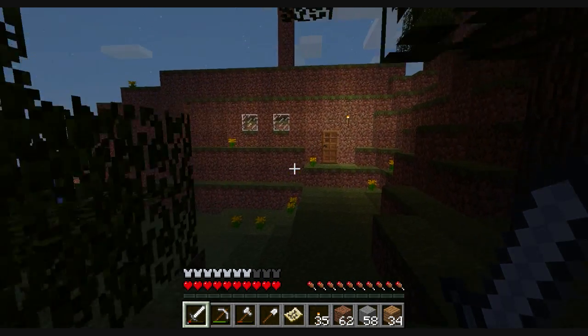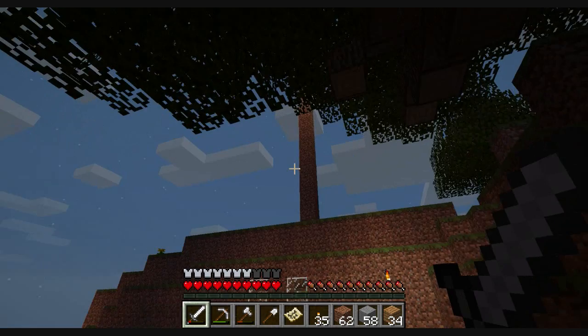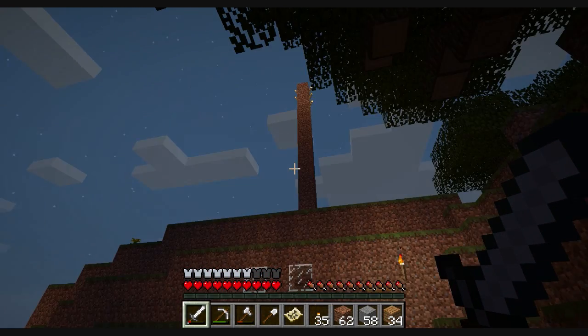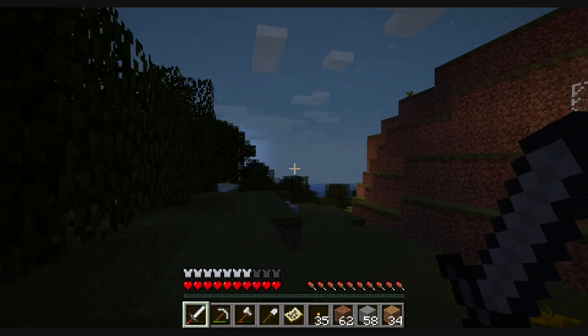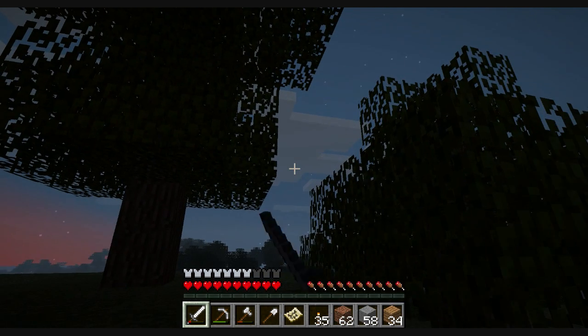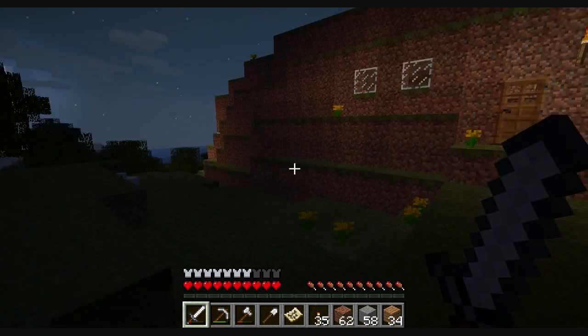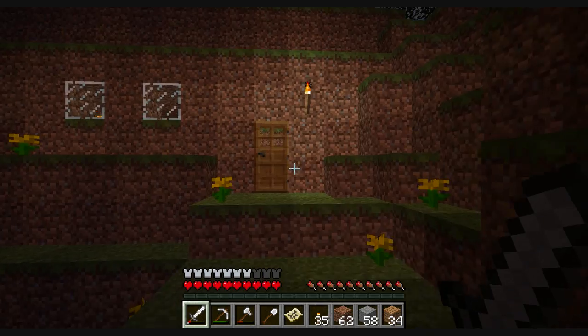Over here is my dirt hut — a.k.a. house. That's so I can find it at night. Sorry about the horrible FPS. Way out over there, I think, is the actual spawn. Here I'm at 255, negative 118. All right, so let's go inside.